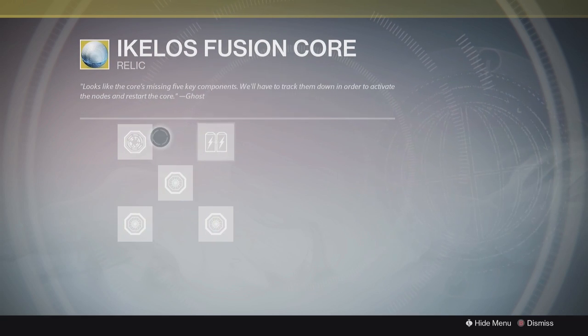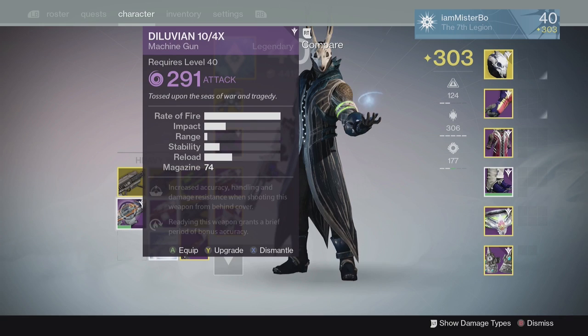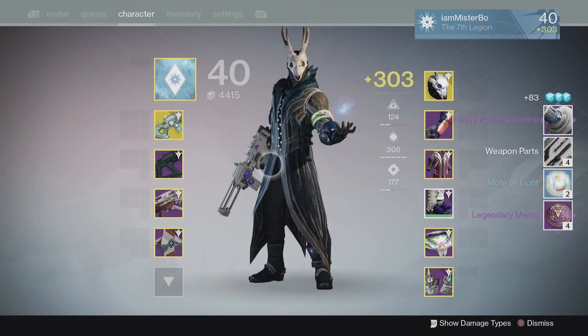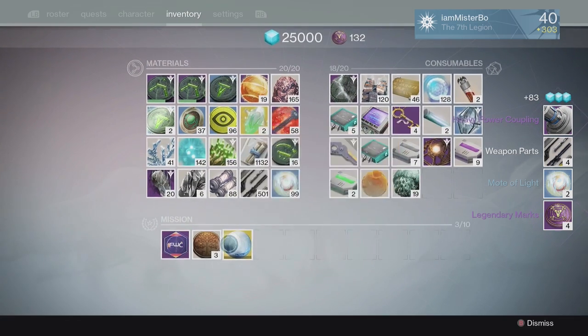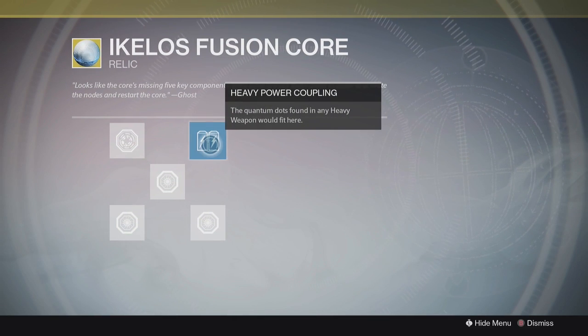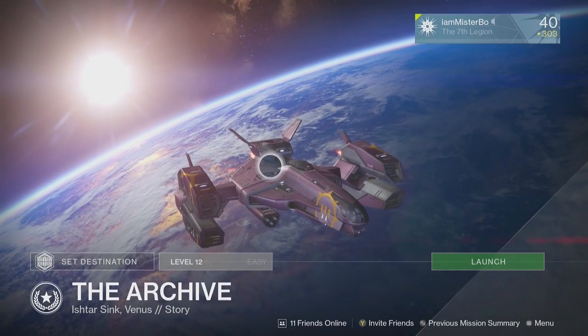In order to actually charge this Fusion Core up you will have to do a few different things. Firstly you're going to need to dismantle a legendary weapon — this can be a year 1 or year 2 weapon. As long as it is a legendary heavy, you dismantle it, then go back onto the Core, click the correct node, and it will go blue indicating that you've done that correctly.